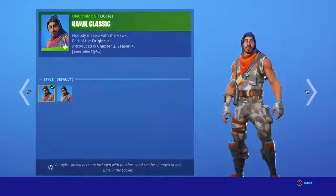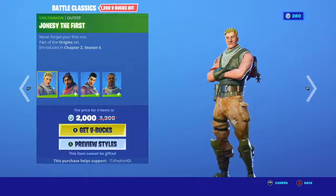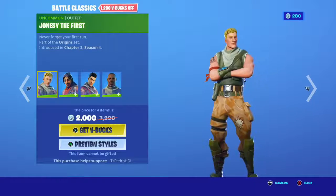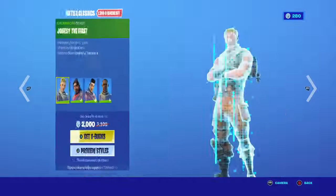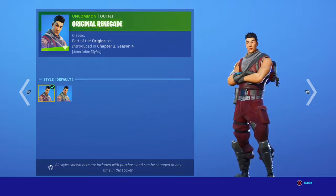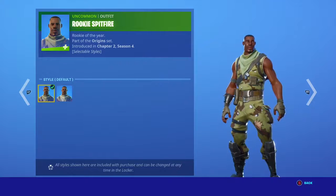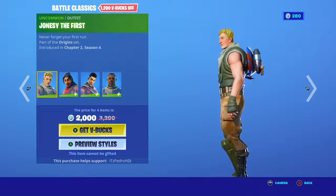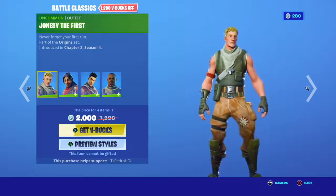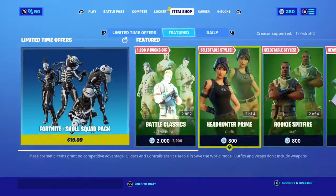It takes me to Hawk on Jonesy. Jonesy doesn't get an edit style — that's why. Then for the Hawk you get the classic Hawk and then you get the camo. Then the original Renegade and then you get the camo one. And then Rookie's Path Spitfire and you get a camo one. I wonder if they left Jonesy out on purpose because he is like the original default skin.